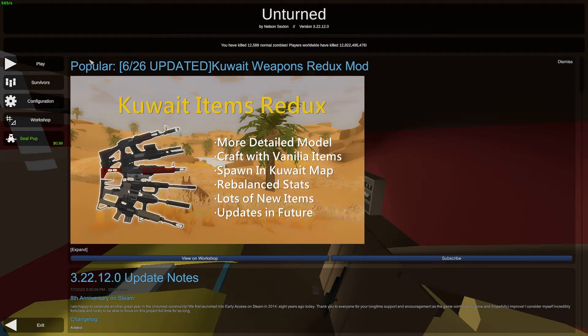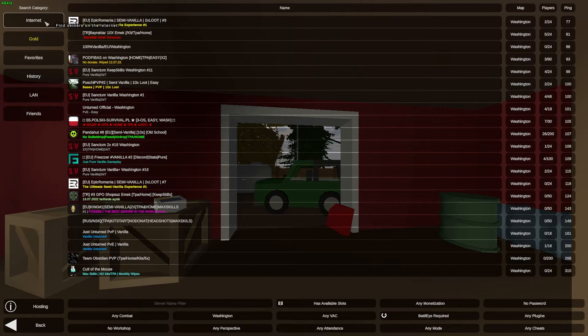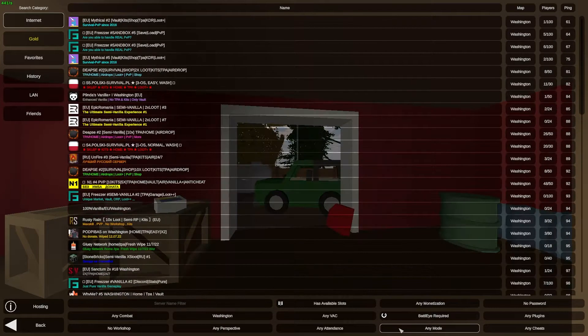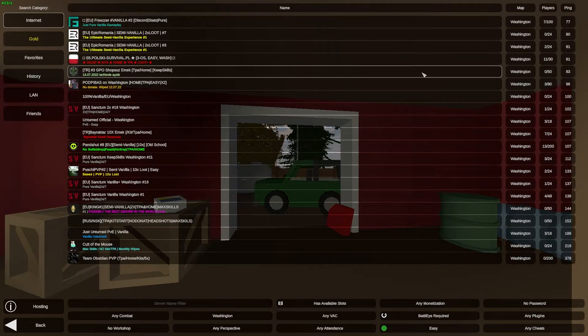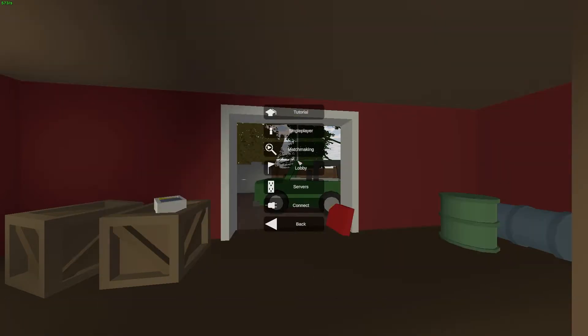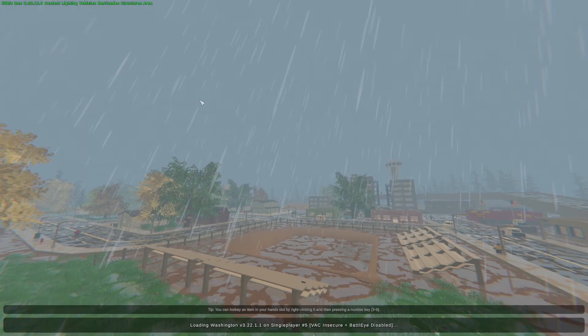In this video I'll be playing on normal difficulty, but I think you should play on easy if you're a complete beginner. If you're going to join a server, just click on Play Internet, choose easy, click to refresh, and join any one of them. In this video I'll be playing on single player to give you some gameplay.